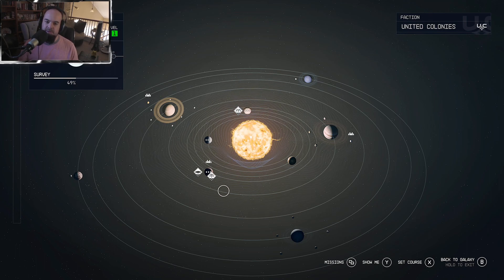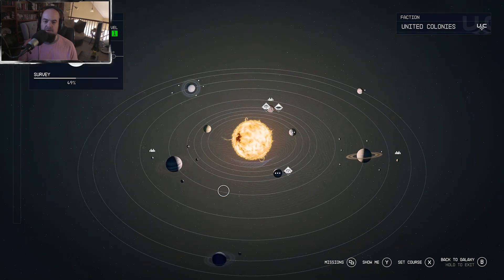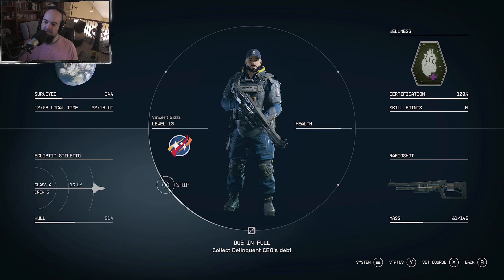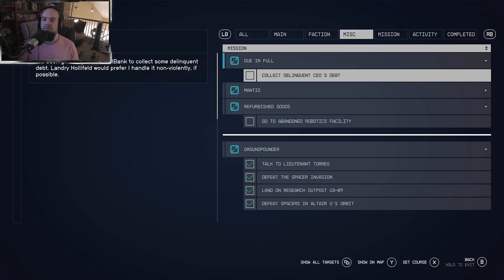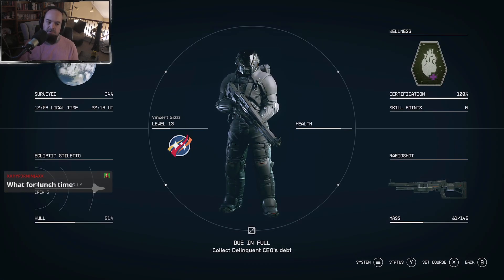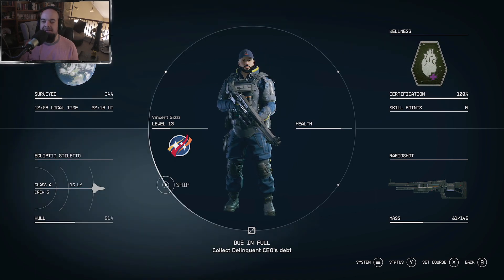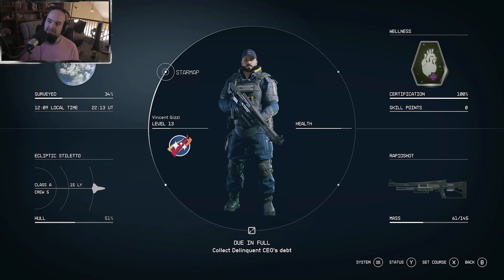Am I missing something? Let me read the mission details. I don't see my target's location. For lunch, I'll probably eat leftover oyster stew or make a sandwich — ham, cheese, mayo.